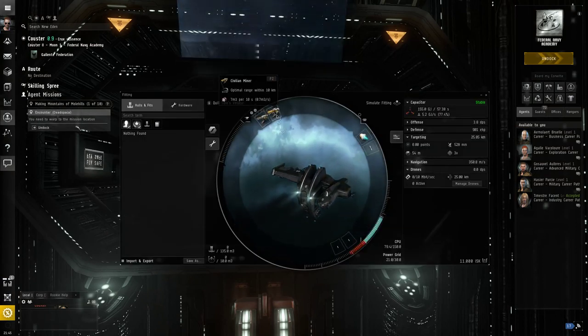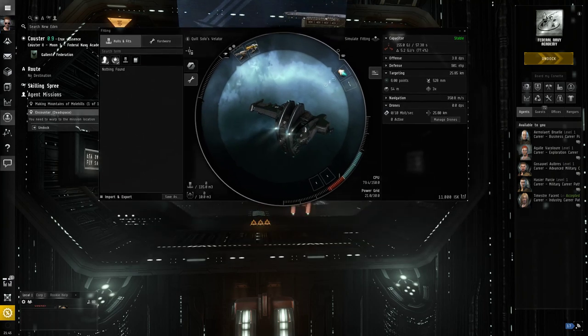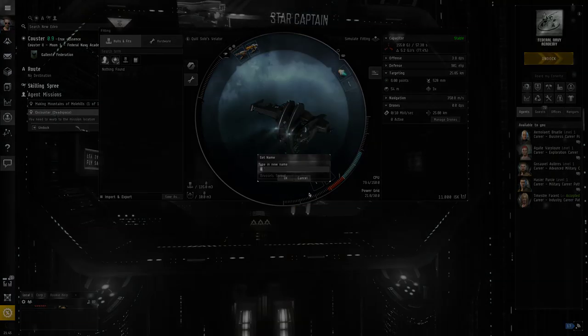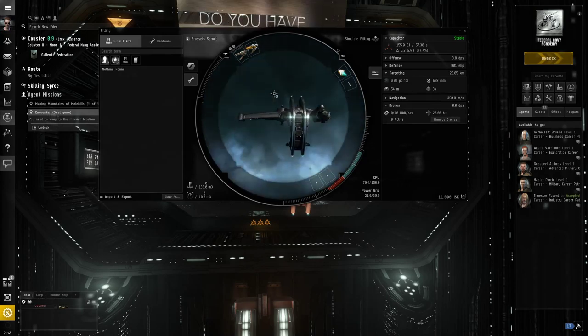You can always get a new Corvette whenever you want. By the way, you can also rename your ship — Change Name. I'm going to call it Brussels Sprout. It even remembers names you like to use. This is now the Brussels Sprout. Excellent.